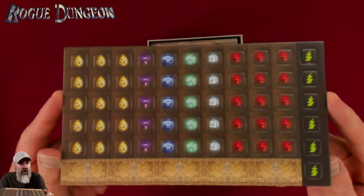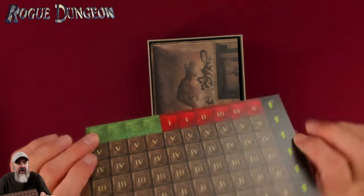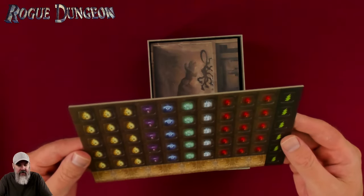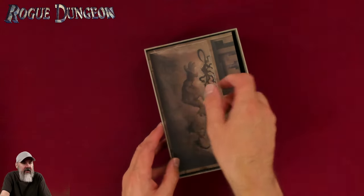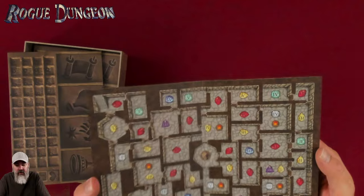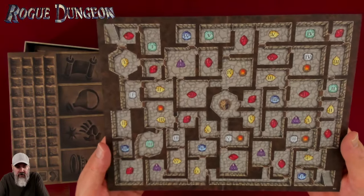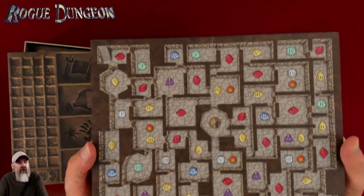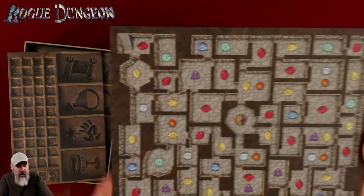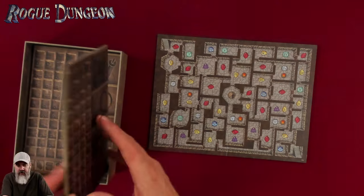The only reason I even heard of this game was a long time ago I watched a video on the Dungeon Dive where Daniel talked about the original version. I'm sure by now he's got his hands on this second edition. I had to do an unboxing because I want to learn the rules. I believe the manual is online on BoardGameGeek as a PDF, and there's also a note that one card has a misprint on it.